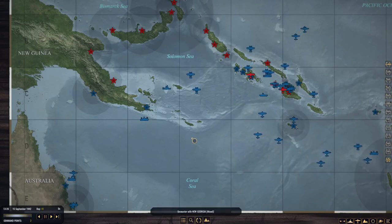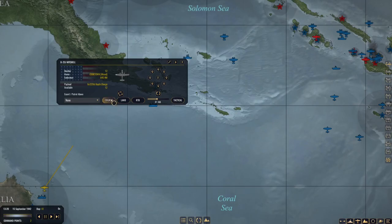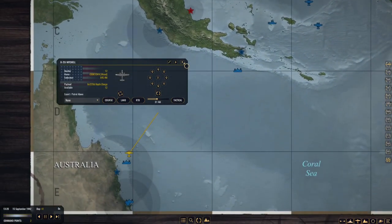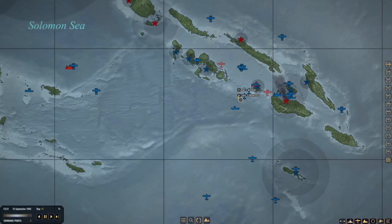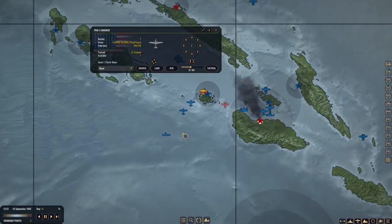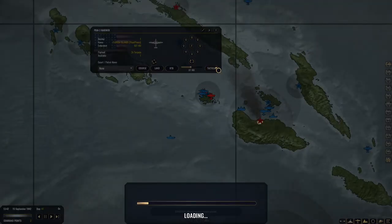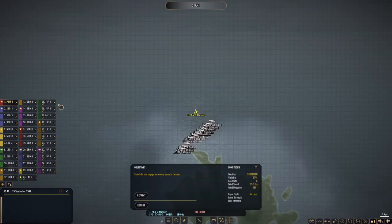I can almost guarantee it's not going to be the Mitchells. Let's bring them out like that. Oh, I think we just lost our Dauntlesses — I don't know why they're heading back. We do have Mariners with their torpedoes, so if that's a supply convoy we could hit the supply ships. Let's see what we can see here. Dauntlesses, Mariners, Wildcats — everyone's here. All right.